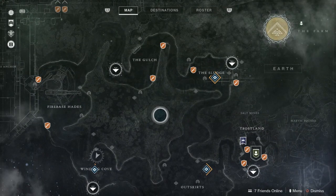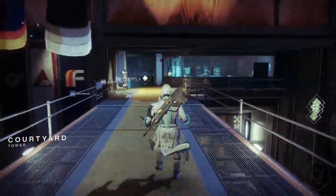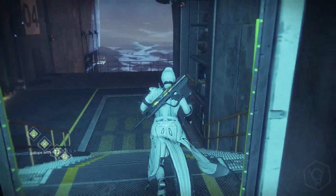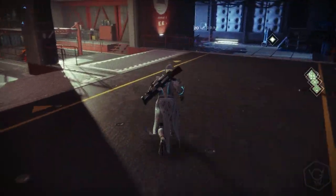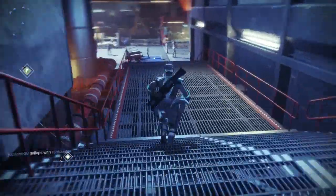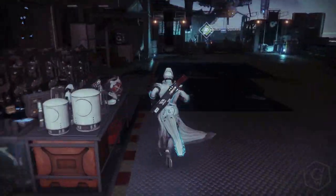Let's head back to the Tower. We're at the Tower now — let's go visit Jalak, or whatever his name is, I forgot. He's a cool guy, I promise. I think he had like a revolver and a scout rifle for sale.